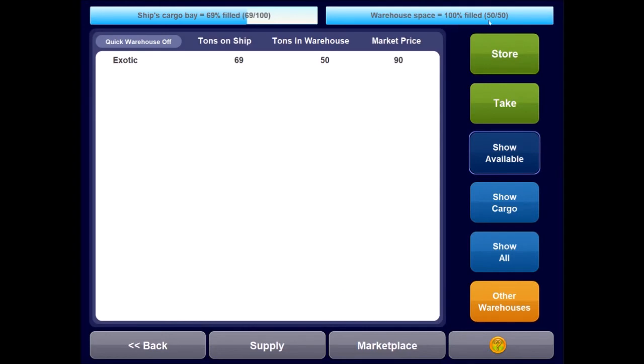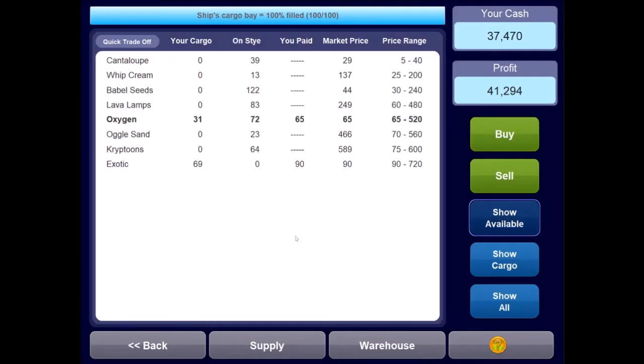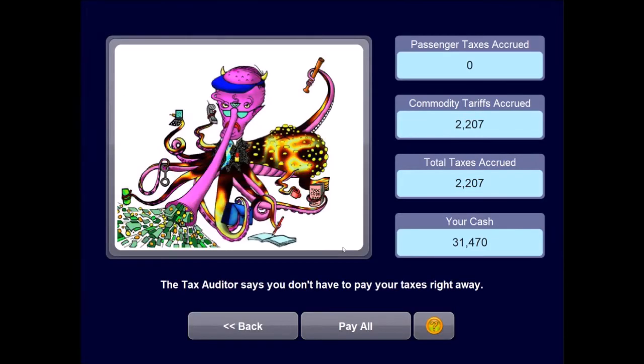We can also buy oxygen at bottom market price. Let's store all of our exotic in the warehouse as much as we can. Now our warehouse is filled. Return to the marketplace — now we have some room in our cargo hold to buy as much oxygen as we can fit. I wish I had more warehouse space so I could buy up all of it — same with babbleseeds. There's a lot of good deals here. This is why you want more warehouse space, but we'll get more as we go on. So exotic and oxygen — Hork looks like our best bet for turning a profit.